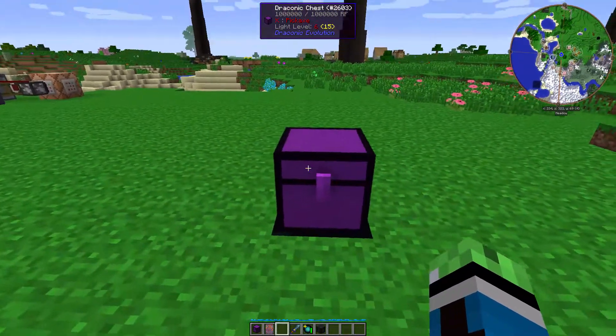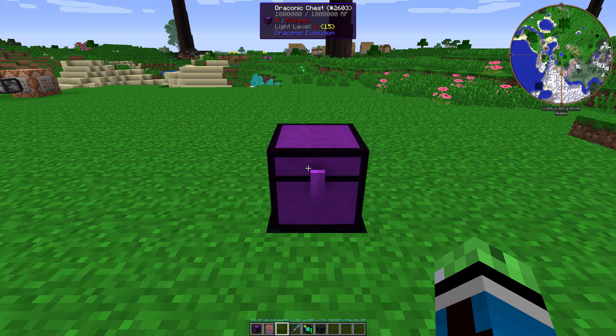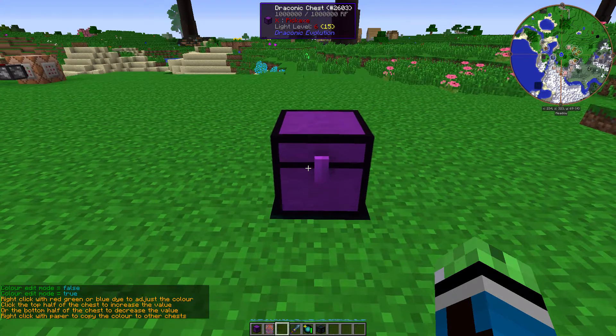Another property of the Draconic Chest is that you can change its colors. Color edit mode is now true, so you can right-click green, red, or blue dye to adjust the color.